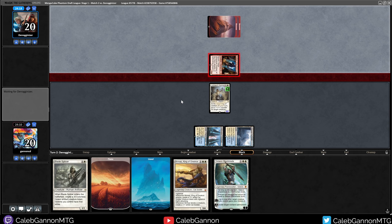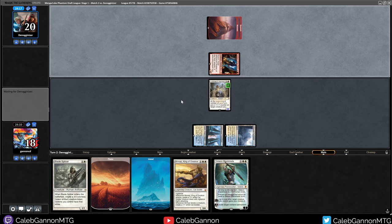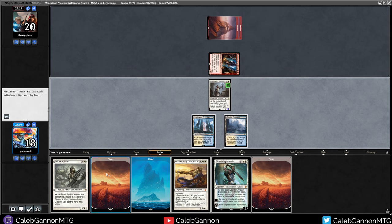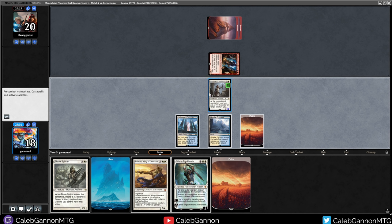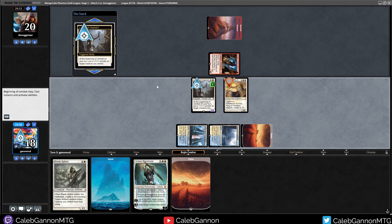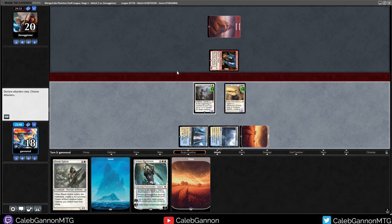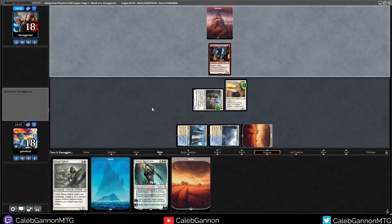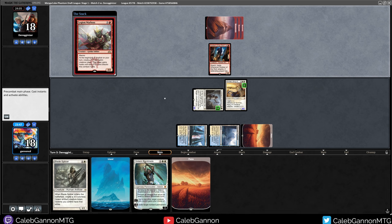Our team doesn't like playing bad cards like Burst Lightning - that's why we added Searing Spear. This is going to level up. I can play Gideon Blackblade, but that doesn't give me blockers for Robber of the Rich. So I think I'm just going to get down Brimaz, put a counter on Brimaz - five toughness is so hard for mono-red to deal with. Then next turn I can play Gideon, give Brimaz Lifelink, and it's pretty much done from there.